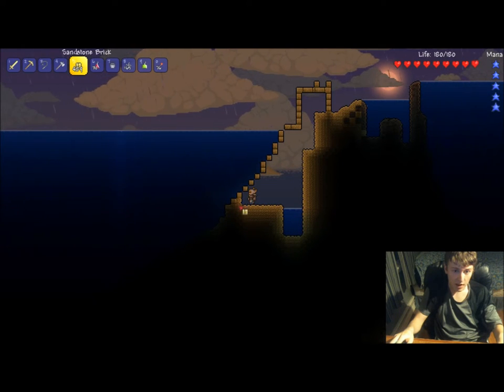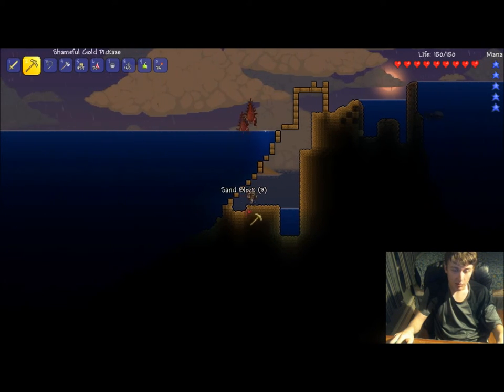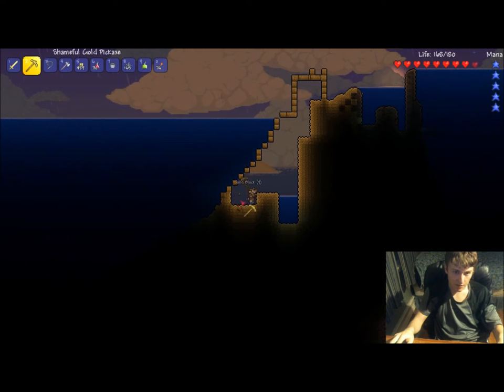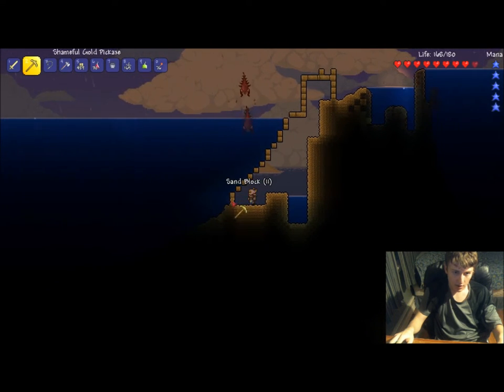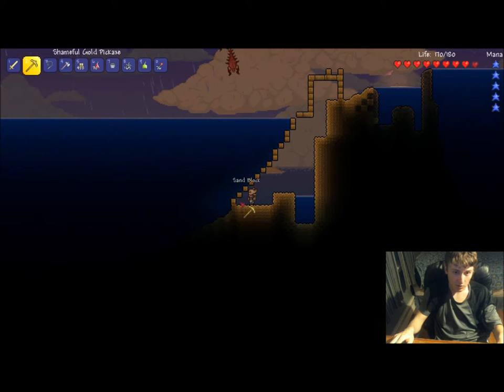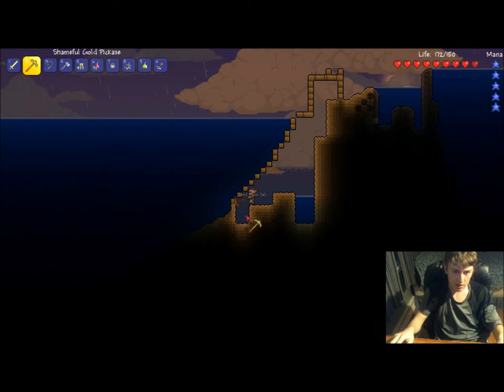All you're going to do is place blocks outside the sand blocks — you want to pretty much replace the sand blocks. So here's one of those sand blocks. If I were to pull that out, obviously the water would come flooding in. So I'm just going to put a block right next to it on the inside of the water so the water can't come out, and we're just going to keep doing this until I get down to the bottom.